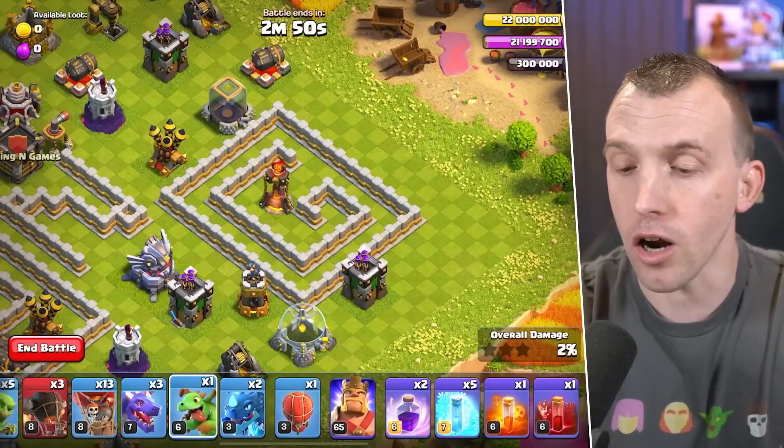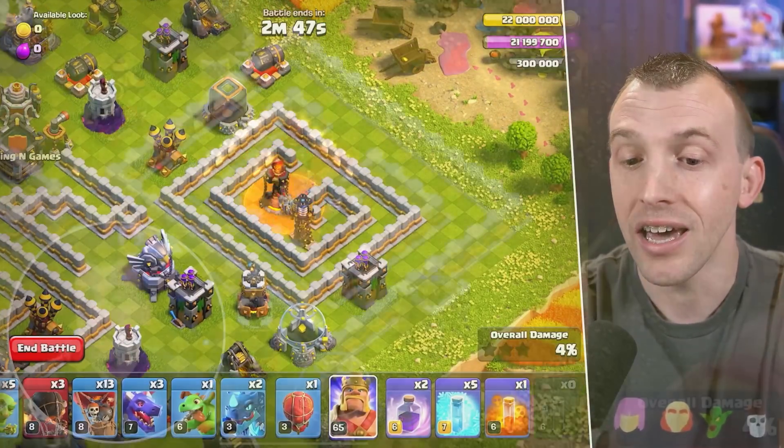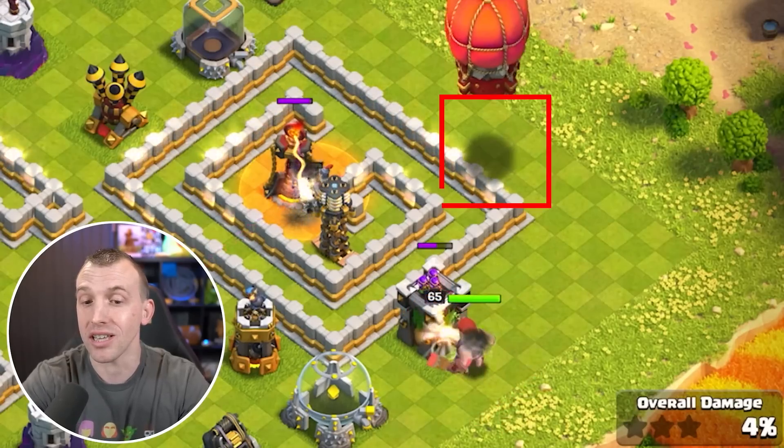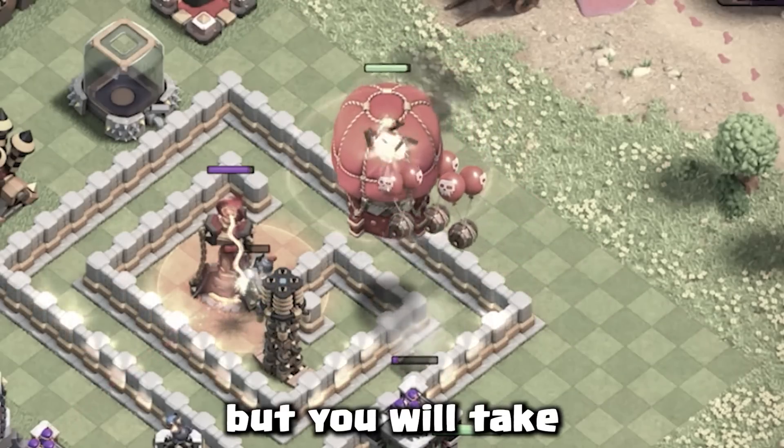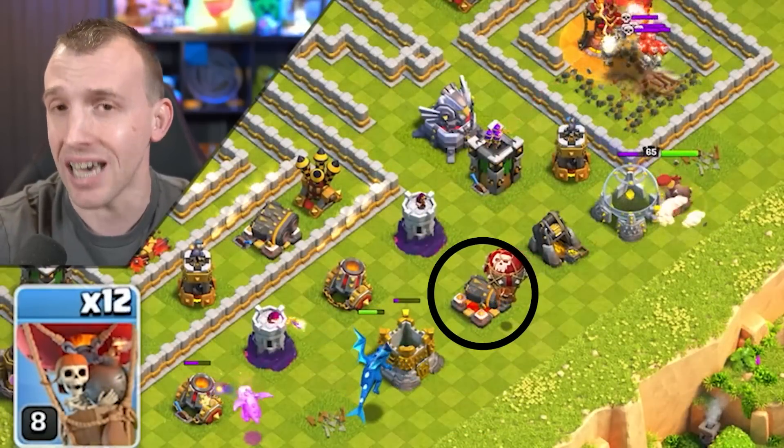Over to the Single Target Inferno, your Skeleton Spell direct on top of this. King to the Archer Tower and the Stone Slammer to the right of that Single Inferno. A bunch of traps will pop but you will take those defenses down. A Balloon onto the Cannon.